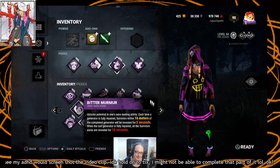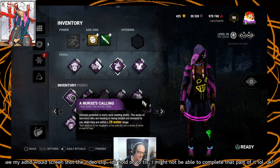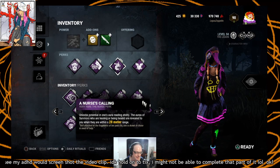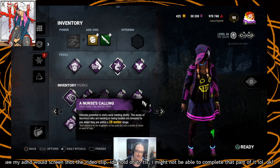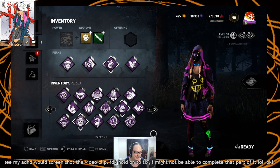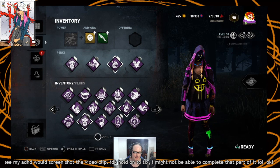Paired with Coulrophobia, that means you're cutting all healing by more than a third. As with a lot of aura reading perks, you don't really get much combo opportunity with it — although Coulrophobia and anything that applies Mangled is definitely going to help.